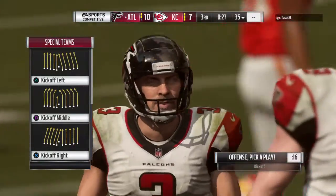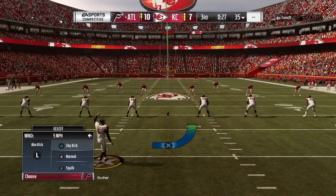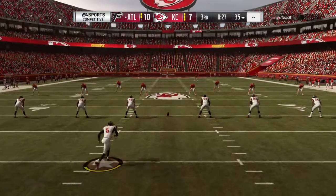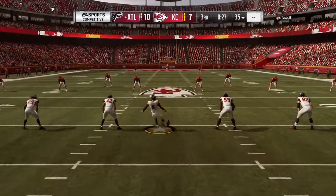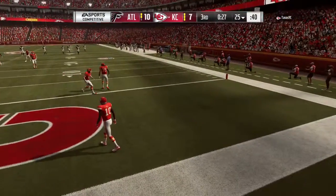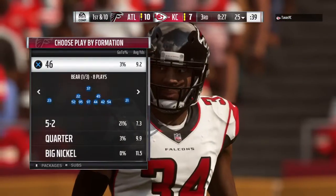And breathe a sigh of relief as well. Although I don't know if he's really breathing a sigh of relief — I think he likes to put three points on his ledger. Here's Bosher to kick it away, and this will not be returnable. It's out of the back of the end zone for a touchback.